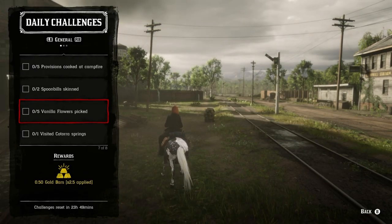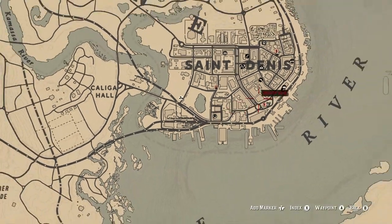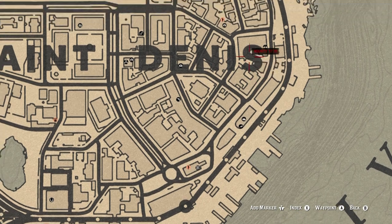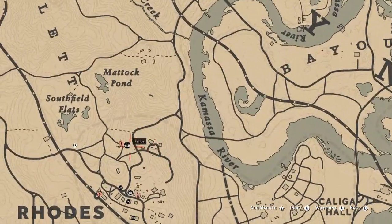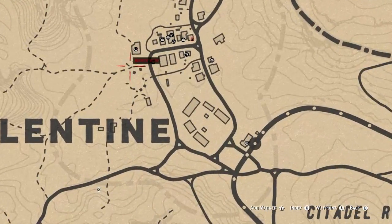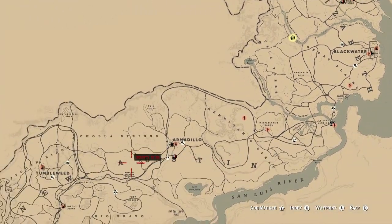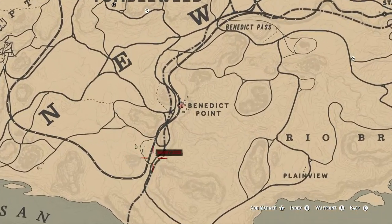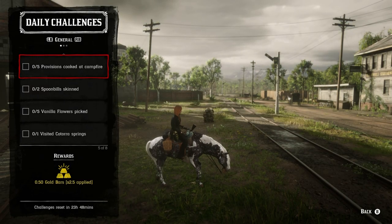For cook five provisions, basically cook whatever you possibly can at any of the campfires. There are two in Strawberry — one just outside and across the rail tracks from the general store, and one up by the graveyard in northern Strawberry. There's one in Rhodes and one just north of Rhodes, one in Southfield Flats. You can go to your camp, the one in Valentine by the butcher, the one in Blackwater behind the house, or north or south of Tumbleweed. Just pick one, go to it, and cook five of anything.